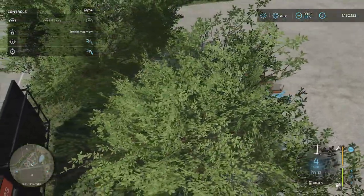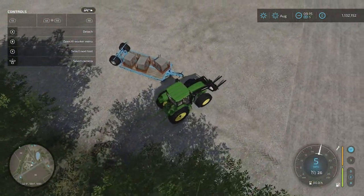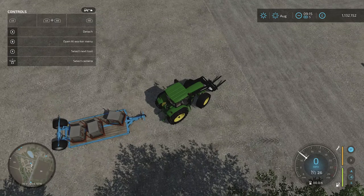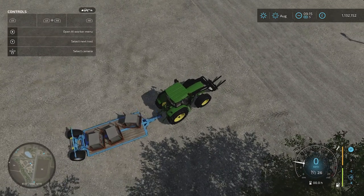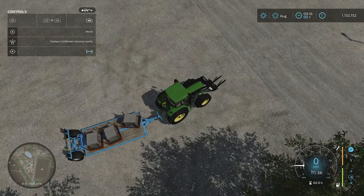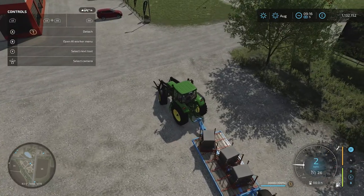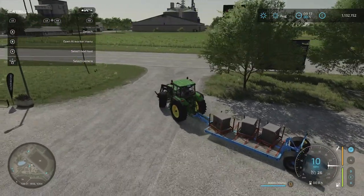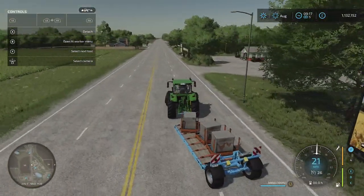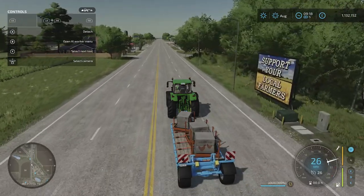Once the pallets are on the low loader, before you shoot off hold down RB and press down on the right stick — you'll see straps added that stop the pallets flying around as you drive. That's very important, otherwise they fly off and you've got another five minutes loading them on again. With the straps on they're pretty well secured.